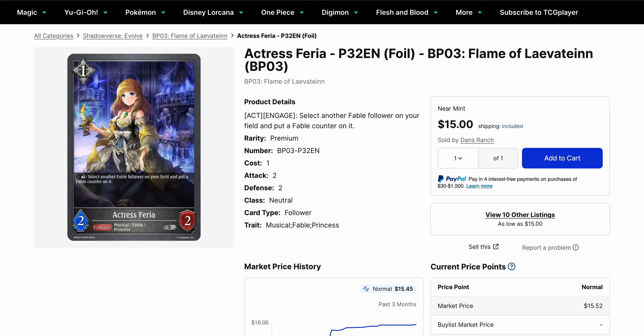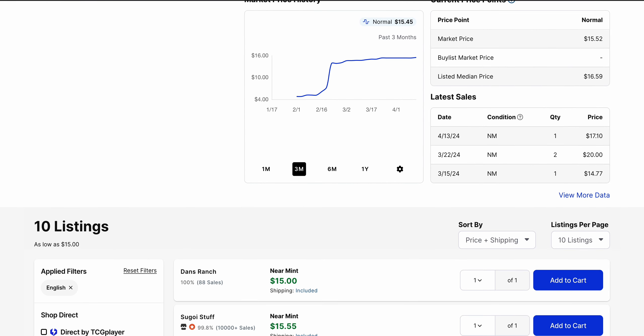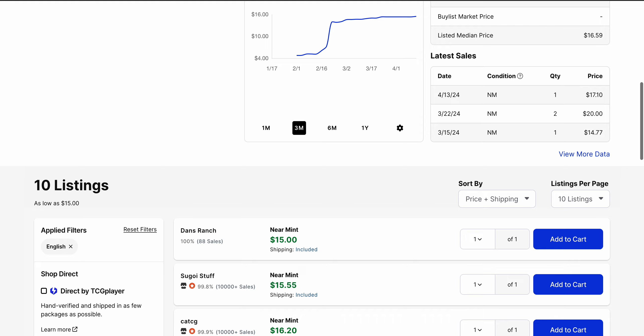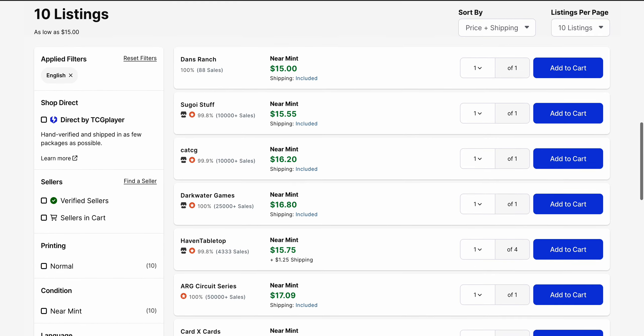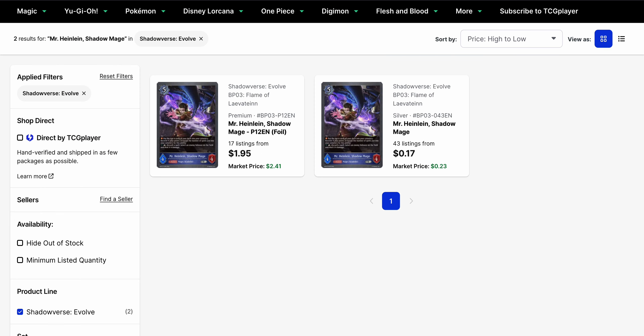The foil of Actress Farrah is still high in price despite the inevitable move away from most Fable decks. We're looking at $15 for the base right now, and it has sold recently for $17, but only one copy. Before that, it was back in March where it was still selling for $15 to $20. Available listings start at $15 and progressively move up to $17 and $20, so there are more listings around $15. We shouldn't see as many of these get played, so I feel like inevitably more people are going to want to try and sell this.